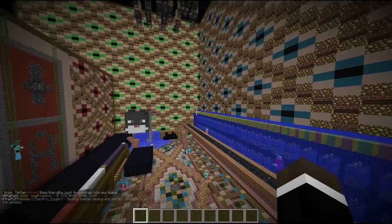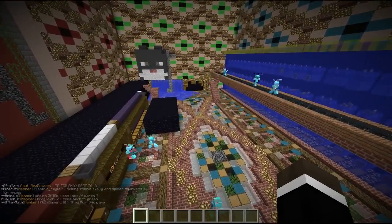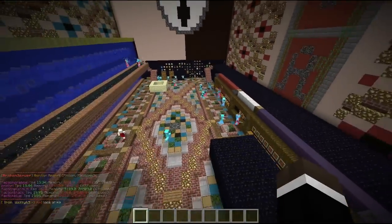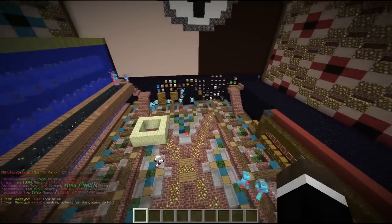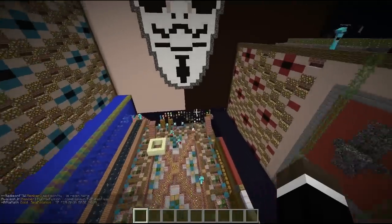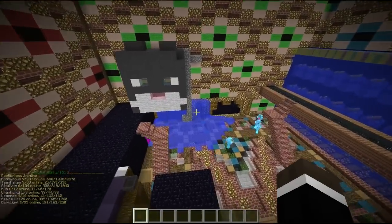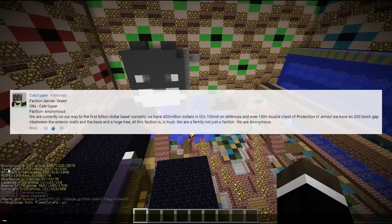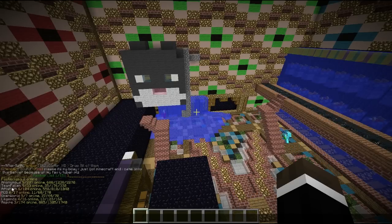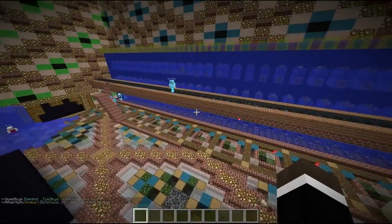Hey what's up guys, the CampingRusher here, welcome back to Base Tour everybody. We're jumping right into this episode again during a raid - this time it was a little bit more planned out. I haven't talked to these guys at all yet. I have permission to tour this base, but we've got to go because there's a battle going on right now. We're on Factions Green, and the top faction Anonymous is getting raided by Aftermath. It's a big team vs team battle, things are gonna start getting exploded, so I thought we'd start the tour right away before we miss out on anything.